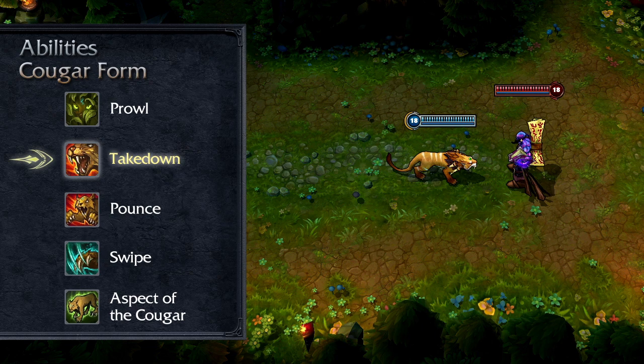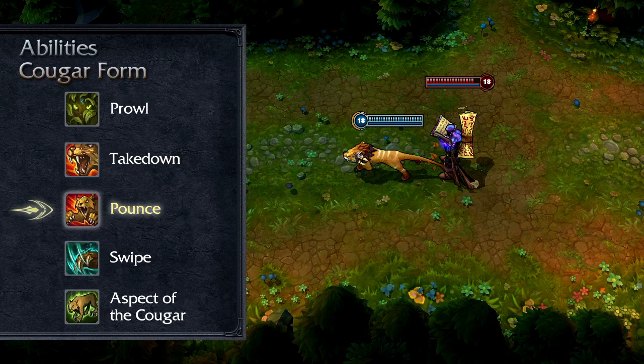Let's check out Nidalee's cougar form abilities. Takedown causes Nidalee's next basic attack to deal bonus damage, dealing even further damage based upon how injured her target is. Pounce sends Nidalee forward a short distance, dealing damage to all surrounding enemies when she lands. Swipe immediately claws the air in front of her, damaging nearby enemies.